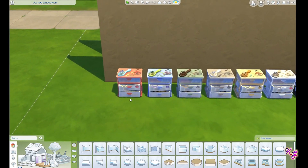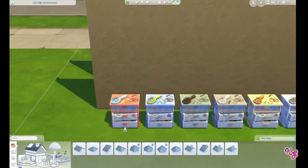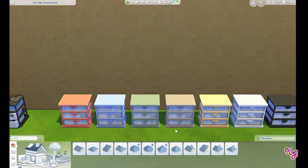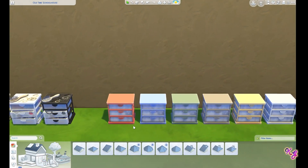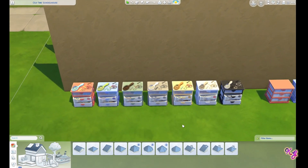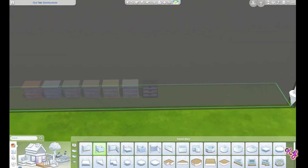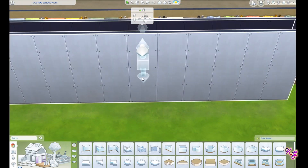Now we get a little clutter dresser thing here in seven different colors — we get it all cluttered with the drawers open in the different colors. And then we get it where it's not cluttered and it's just regular, so that's pretty nice. I like that they gave us both versions. So you're probably listening to people like me who complain when we only get one version because it's just so limiting, so that's really good.